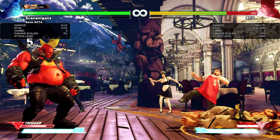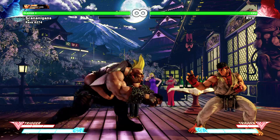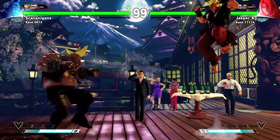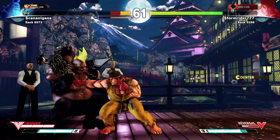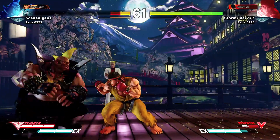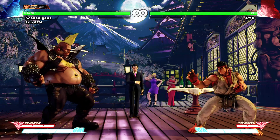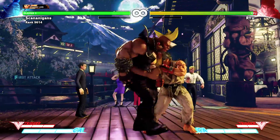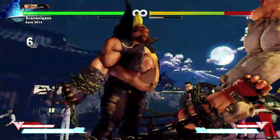Standing Medium Punch in particular is useful as it is Birdie's best cancelable normal. You'll want to use Medium Punch Bullhead as your main special out of it. Standing Heavy Punch has enormous range, but a very long start-up animation and is negative 6 on block. Crouching Light Punch is a solid poke as well, reaching quite far for a normal with just 5 frames of start-up. Standing Light Kick is good as well, with a fast 4 frame start-up, and is also special cancelable, making it your best bet for a quick punish after a block string or with special.